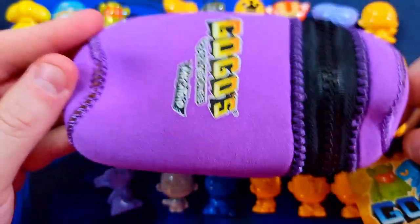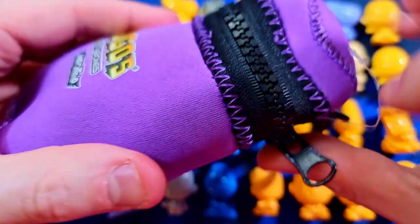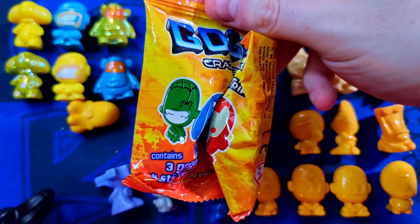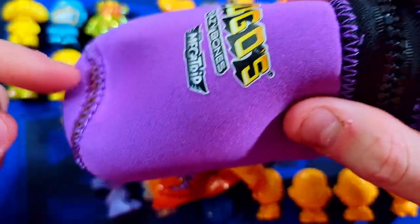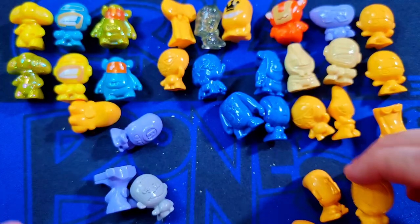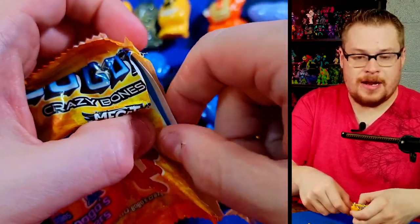Let's open one of the actual collector cases. We break the little seal, get that off here. They give us a little tag - there's not really any information on the tag itself. We unzip it - it's got a really nice zip. We get one of those little packs inside and then obviously you can fit all your Gogos in here, maybe around 30 or so. It's got a sewn bottom and everything - it's a well made little carrying case. Now let's get to the pack stuffed in there and see who we're going to get.